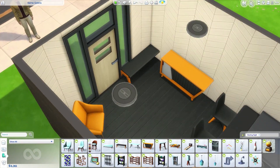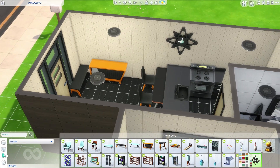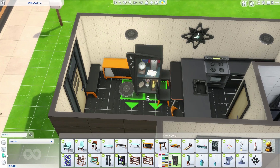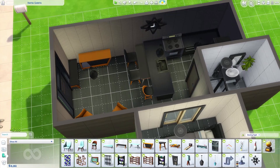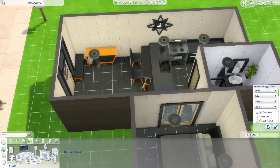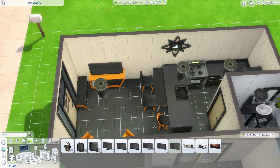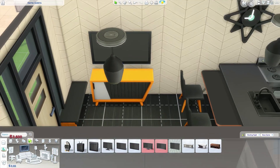Here I removed the base game filter and stuck with the Bowling Night filter because I wanted to use more of the items from it. I didn't really end up using any bowling-specific items, but as you guys can see in this build I was able to save up a lot of money.